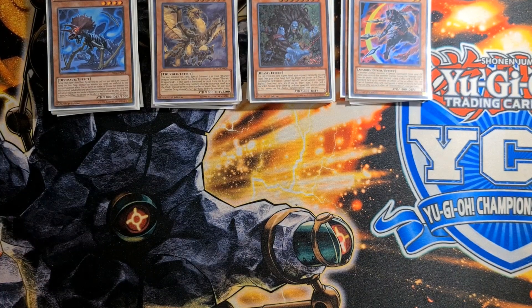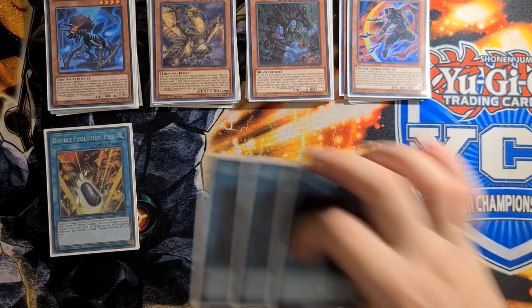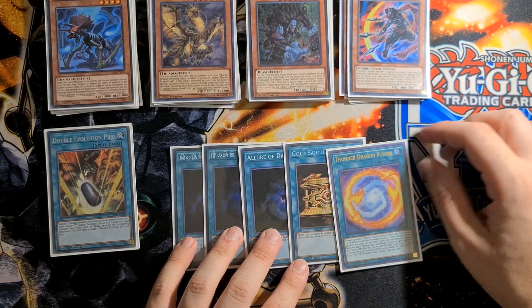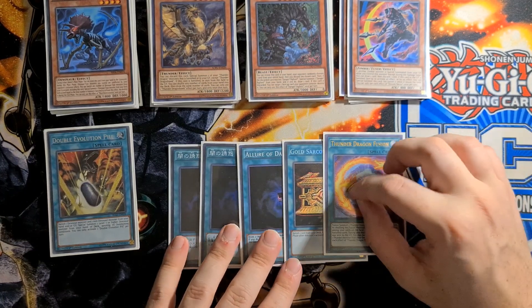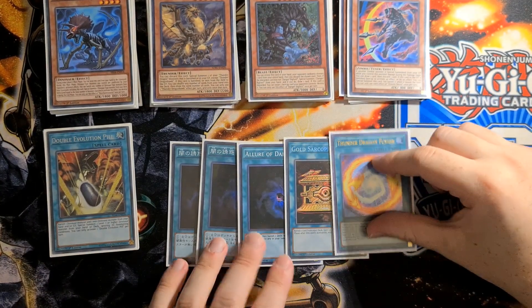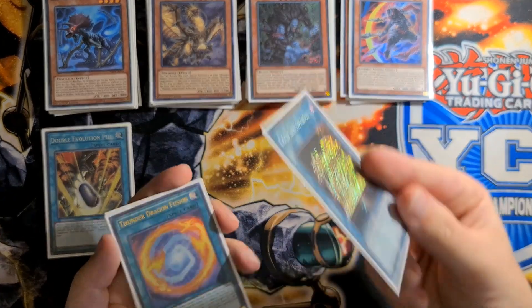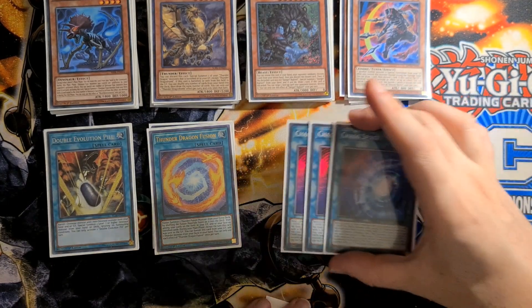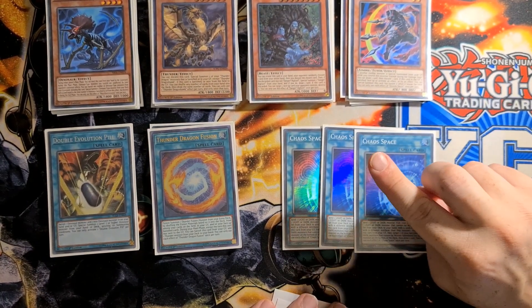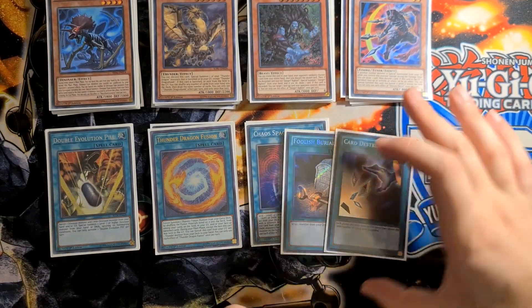Now for our Spell cards. For the Dinosaur Spells: three Fossil Dig and two Evo Pill — required part of the package. For the Thunder cards: three Allure, Gold's Ark, and one Fusion. You only really need one Fusion because it's an afterthought — you just send it with Anaconda every game. You can shuffle back your Titan off Chaos Creator and then use Thunder Dragon Roar to add this back to make Titan again turn two. Three Allure is self-explanatory, one of the best cards in the game with Thunder Dragons. And of course three Chaos Space. Last two power Spells: Foolish and Card Destruction.